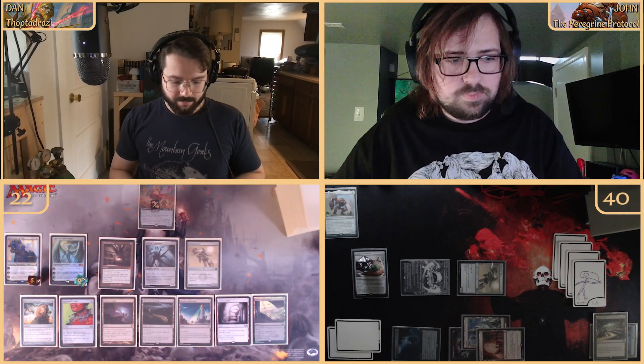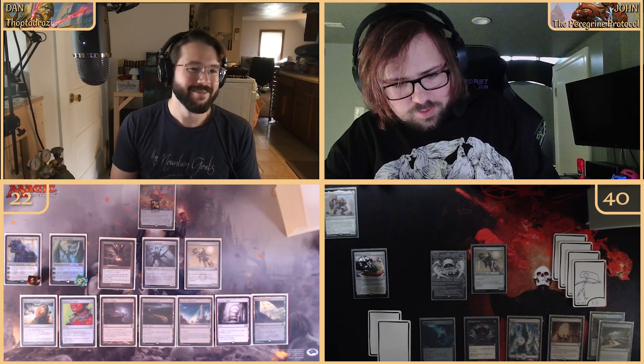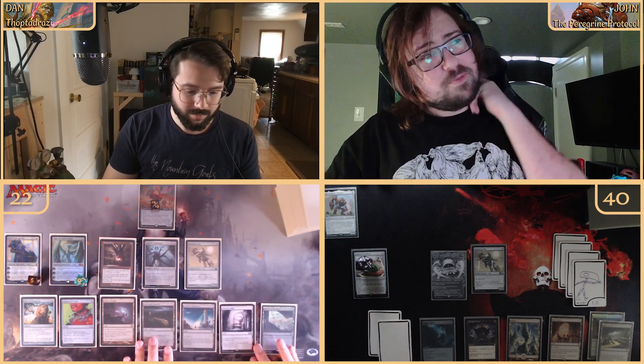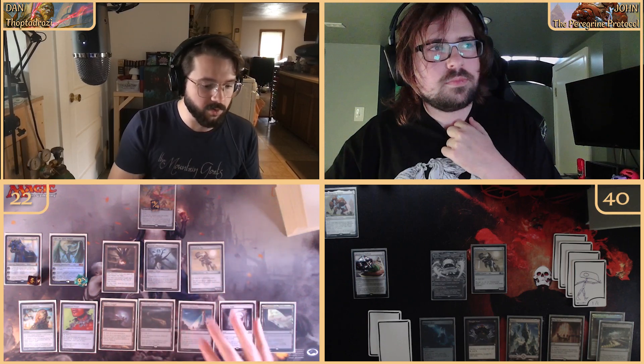We pass. We have to do some major thinking about how to not lose. I currently have — burning myself with the Tomb — one through eleven visible mana production. We're going to full swing pass.